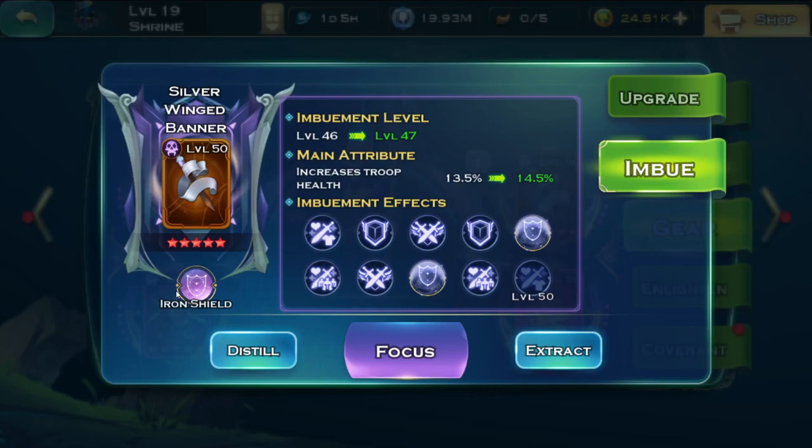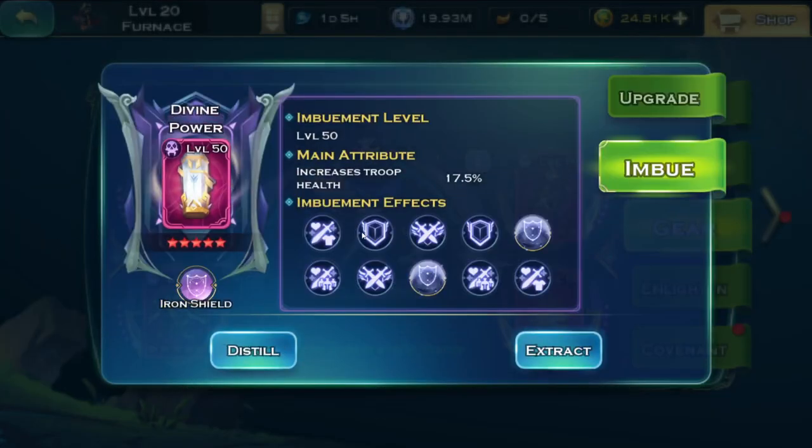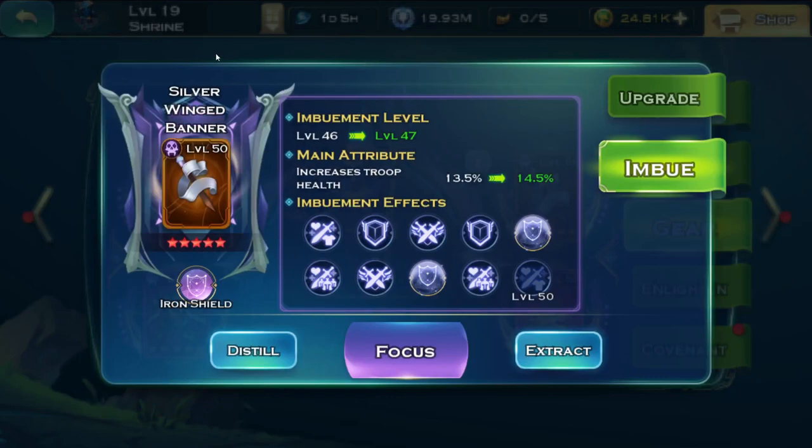I would use Iron Shield for most of the ranged army in PvP, but I have to post a disclaimer: you need to use it on your frontline as well. As you can see, I have one already maxed at level 51 and another I leveled to 46 using materials from events for free. You should not remove Iron Shield from your frontline by any means. However, if you have a second one, this is a great way to keep your archers from being completely removed at the start of battle.